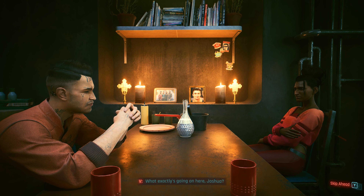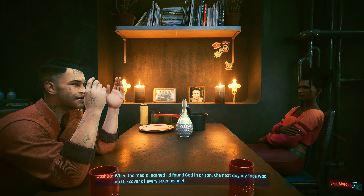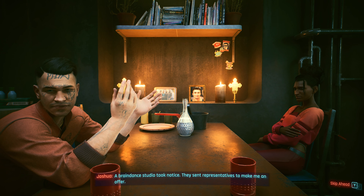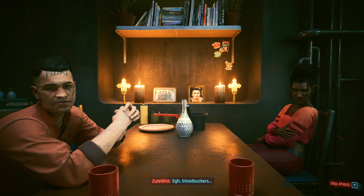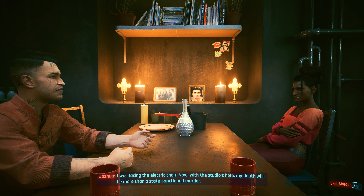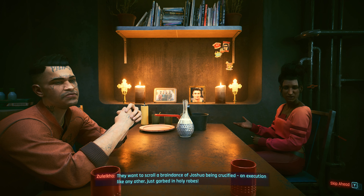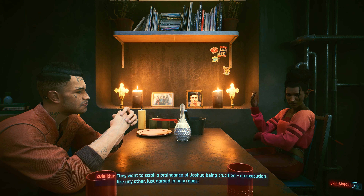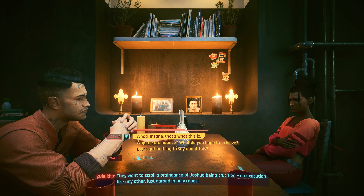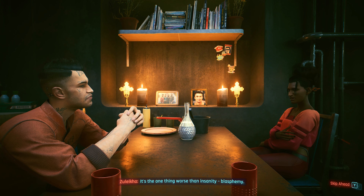Joshua, can I explain? What exactly is going on here? When the media learned I'd found God in prison, the next day my face was on the cover of every screen sheet — a braindance studio took notice and sent representatives to make me an offer. Bloodsuckers. I was facing the electric chair — but now with the studio's help, my death will be more than a state-sanctioned murder. They want to scroll a braindance of Joshua being crucified — an execution like any other, just garbed in holy robes. Wow, that's insane — this is insanity, pure and simple.